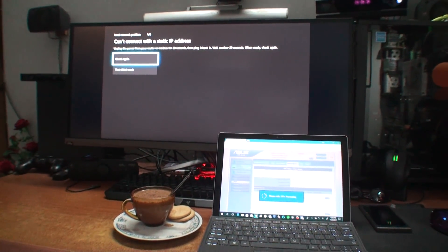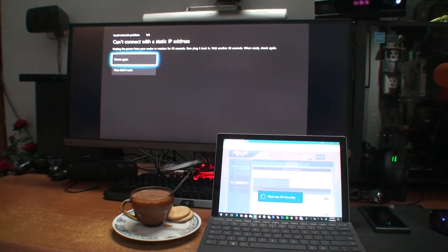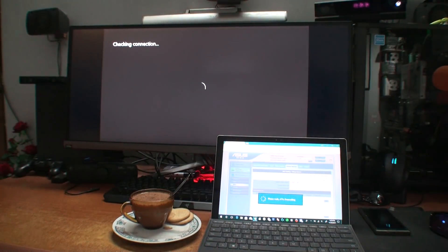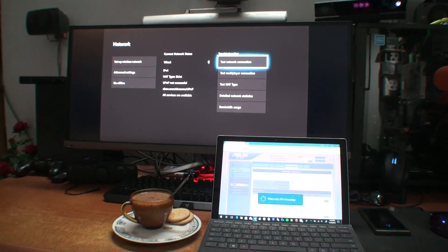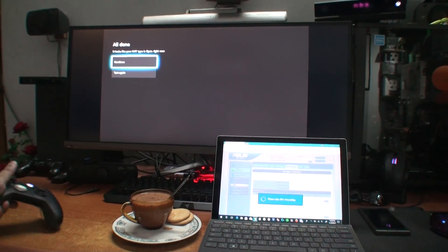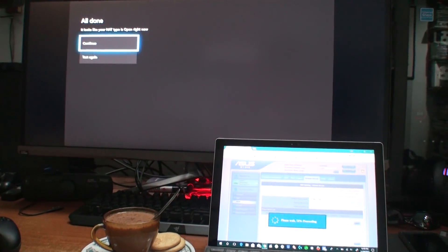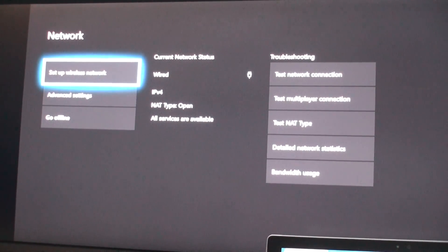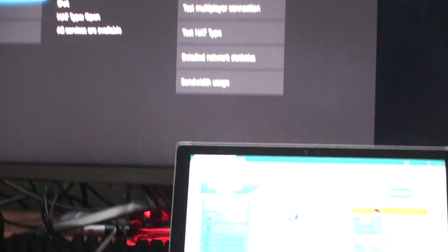The router has restarted and we can see the background. Checking again — this is connected to the open NAT page. The NAT is open right now. Net is open. Working on the networking side, router side — type 1.